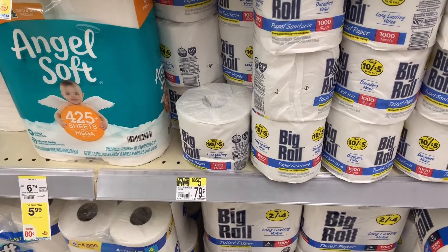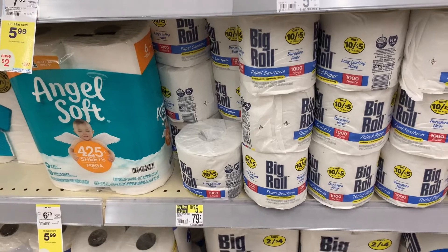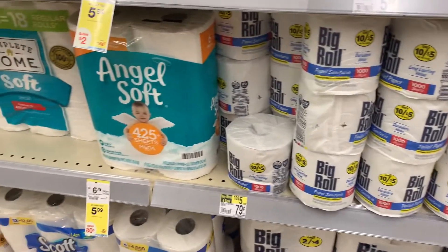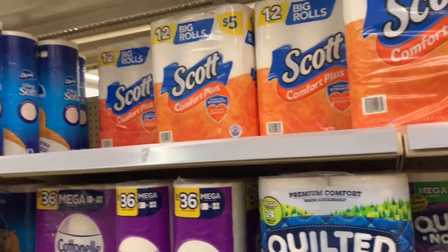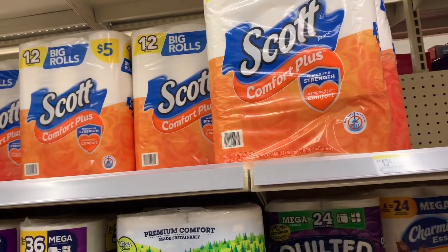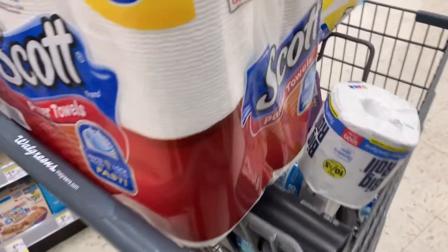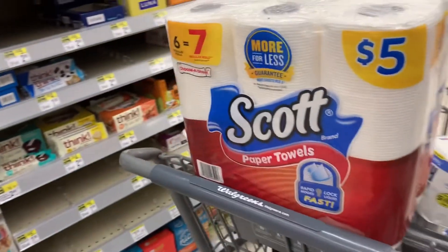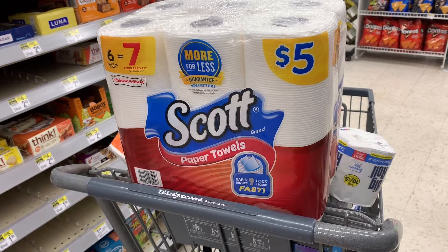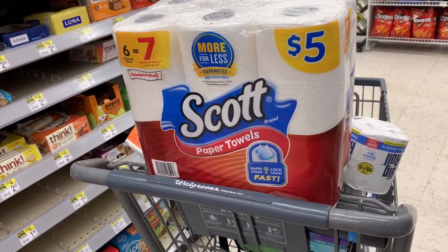I decided to grab just a small roll of tissue — or actually I'm probably going to grab something to drink since I'm thirsty. You can grab something that's roughly $0.50 or a little bit more. So let's check out. This is everything we have in our cart right now. This should be roughly about $10 out of pocket for everything. These are all digital deals, so anybody can do these deals.